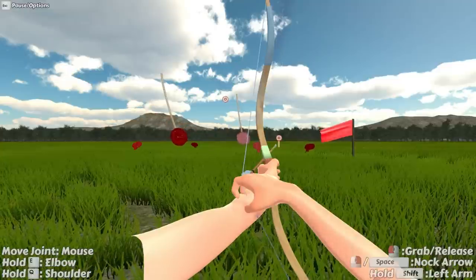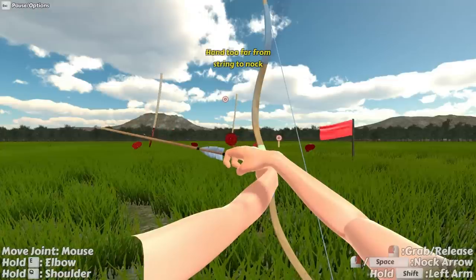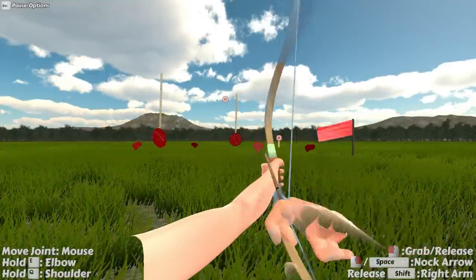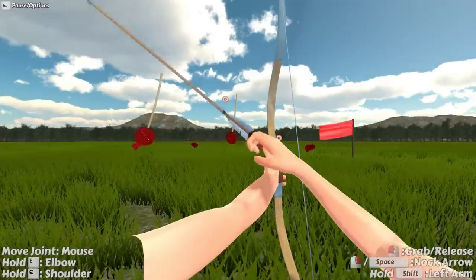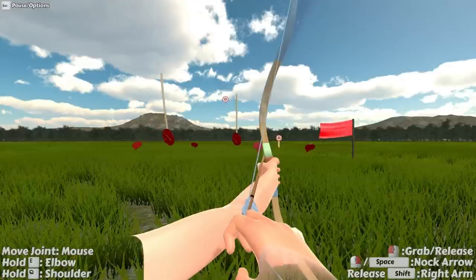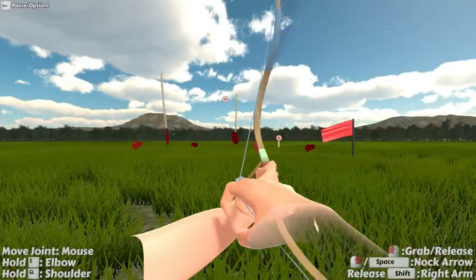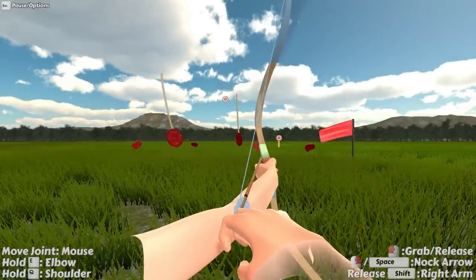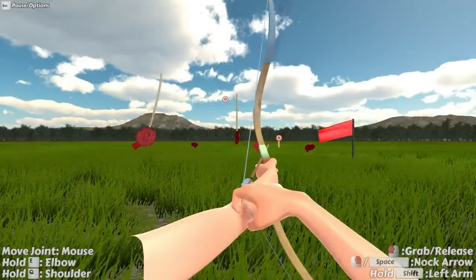Alright, there's another one down. Now we gotta go for that far one way back there. The thing is, you can nail a bunch of targets — you could do two shots on a target and hit it and be super lucky, and then you can spend five minutes on one target and never hit it. It really looks like I'm gonna hit that target back there but then I don't. It's all in the wrist.